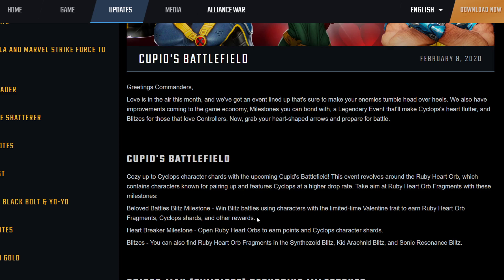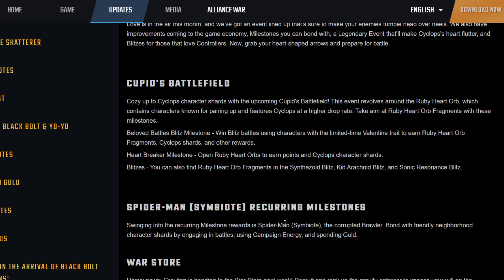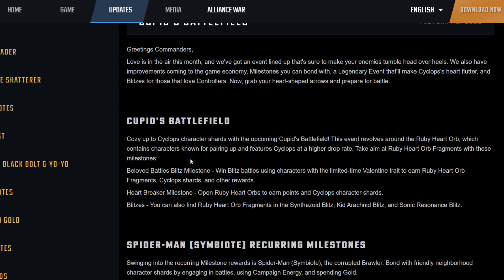First off, they talk about new milestones — the Cupid's Battlefield milestone and the Heartbreaker milestone. Basically this is the free way to unlock Cyclops by winning blitz battles using a limited time Valentine trait. That would be characters like Scarlet Witch, Vision, Phoenix, and Cyclops — anyone with a couple thing going on. Using those in blitz earns credits to open Ruby Heart Orbs, which get you Cyclops character shards. There will also be Ruby Heart Orb fragments in some blitzes.